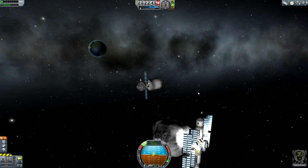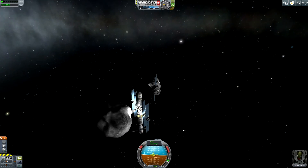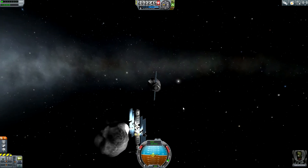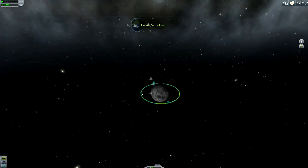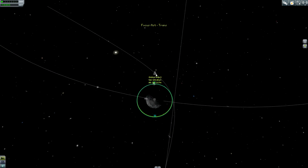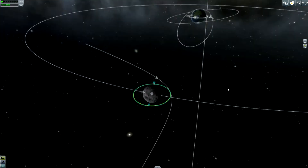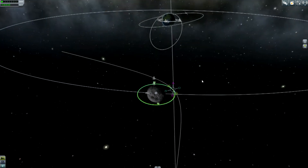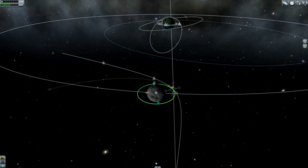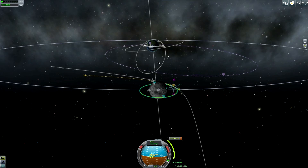Goodbye asteroid station — the new spacecraft is docked to it, the new crew has arrived, and the old crew can start the journey back home. Orbital Ship 3 is on its way to leave the sphere of influence of the moon, and Sidram can now do the same thing — he can perform a burn to fly back home to Kerbin.